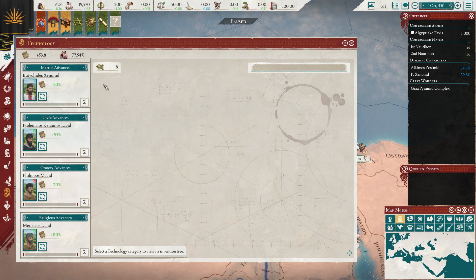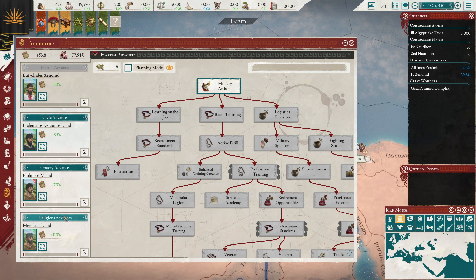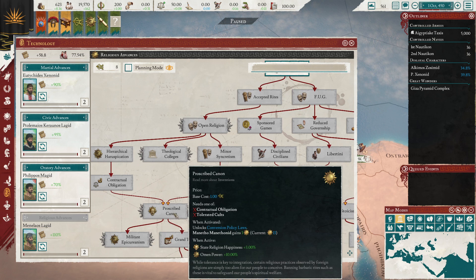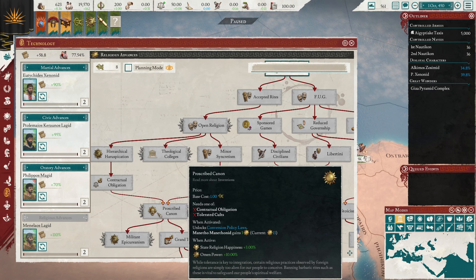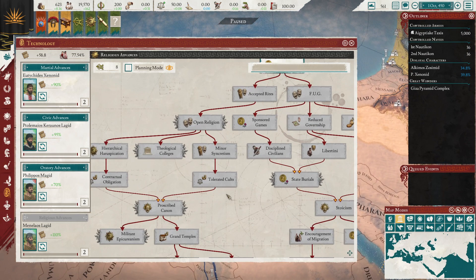In terms of innovations you should consider starting with — you could start with basic military innovations, but I recommend that if you're going to stay Hellenic, you start on the religious tree and go for Open Religion, then get Grand Temples so you can convert your population, and then go down to Prescribed Canon. That uses six of your starting innovations but will allow you to get the conversion policy laws, which allow you to convert Kemetic religion to Hellenic, and it will make your life a lot easier — otherwise you will have revolts.